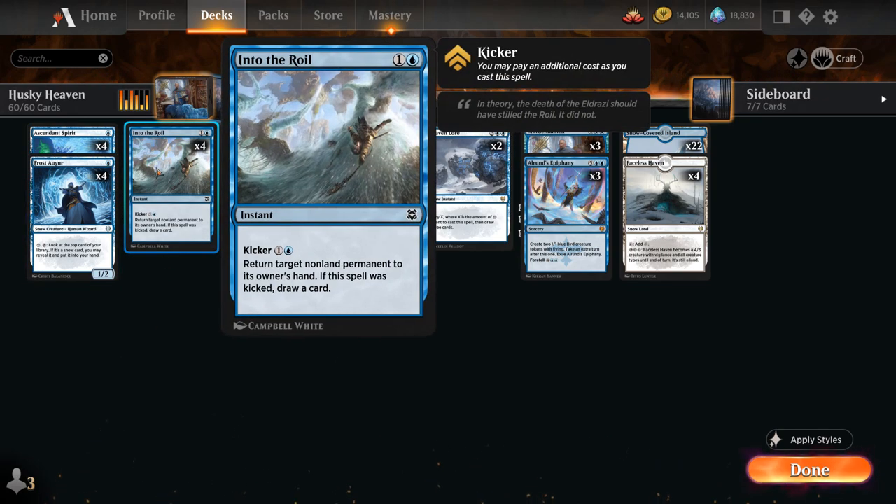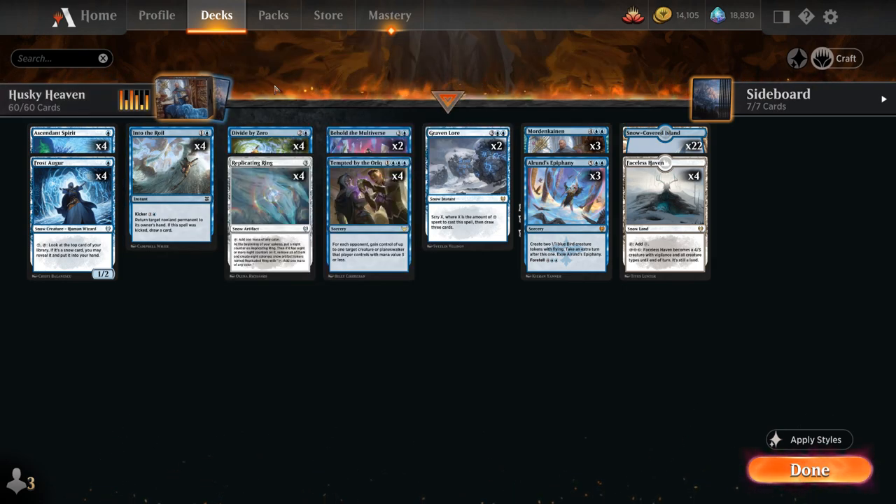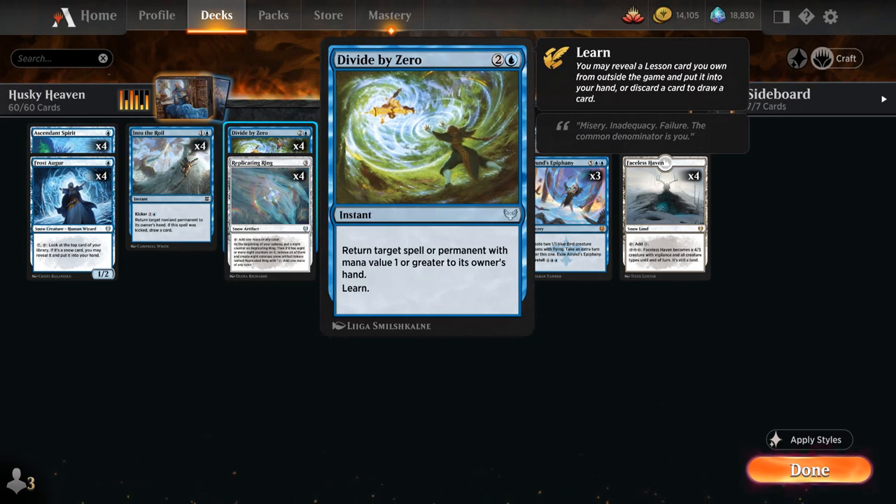At 2 mana we've got the full playset of Into the Royal, an instant that can return target non-land permanent to its owner's hand, and can also be kicked for 2 additional mana to draw a card. At 3 mana we've got another bounce spell in Divide by Zero, which can return target spell or permanent with mana value 1 or greater to its owner's hand and lets us learn. Divide by Zero is also a semi-counter spell, as it can bounce something on the stack — sometimes beneficial over bouncing something already in play, to prevent enter-the-battlefield abilities.